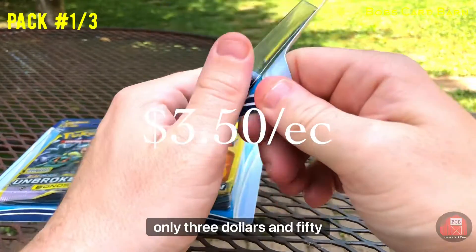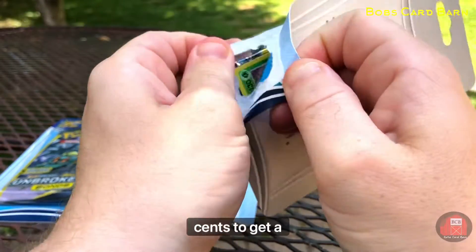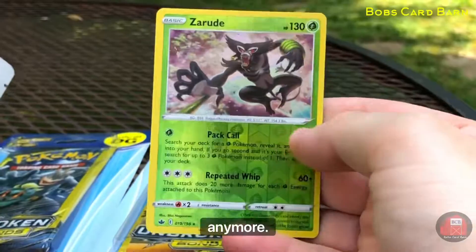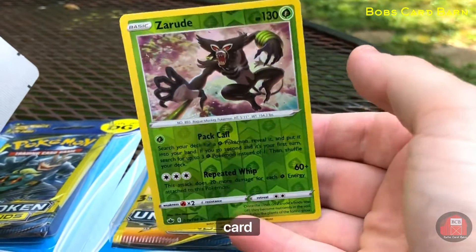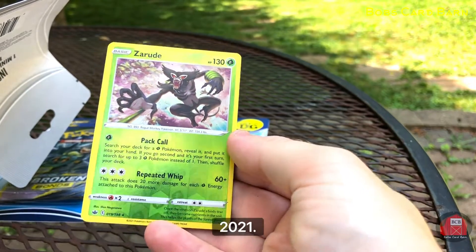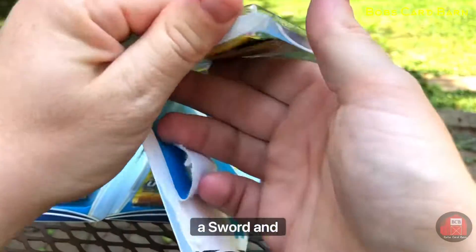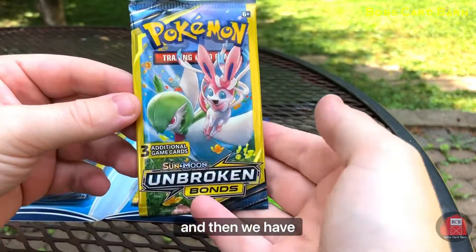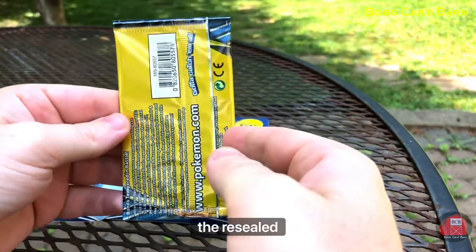Like I was saying, it was only $3.50 to get an original booster. It would be somewhere around $7 to $10 anymore. So you see we pulled the first card — Zerud, not bad. That is from 2021, so that would be a Sword and Shield foil card, not something they say on the packs. And then we have the resealed booster.